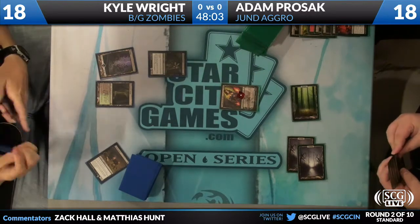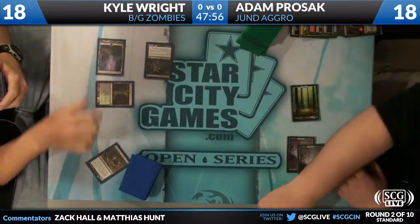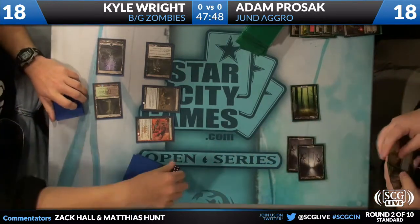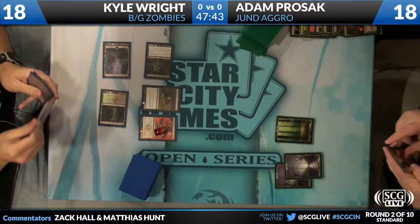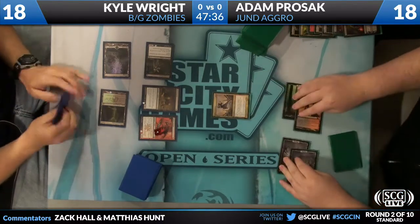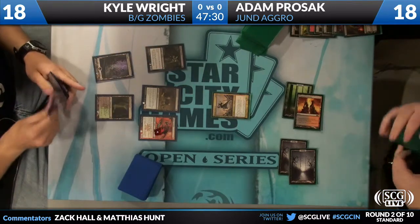Adam Prozac really must not have had anything else to play there. I mean, it does still slow him down — just trying to keep the game going. Diregraf Ghoul will take down Liliana. Gravecrawler will be recast by Kyle Wright. He does not have a third land, and he's going to make Rakdos Cackler and unleash it. Remember, that is Cackler, not a zombie. He has three two-power creatures in play and still no third land from Kyle.